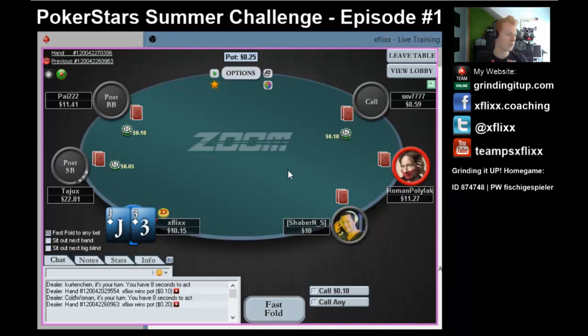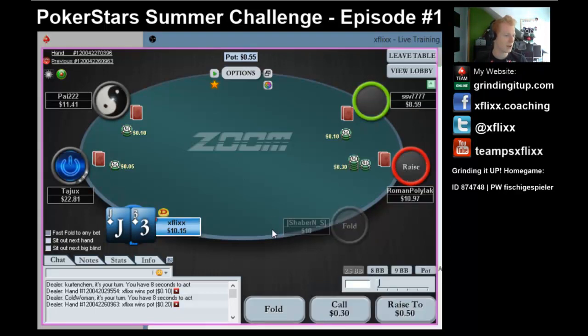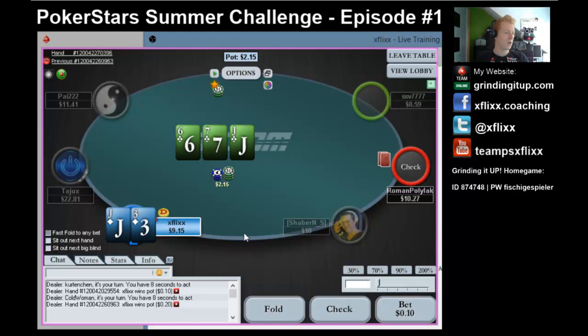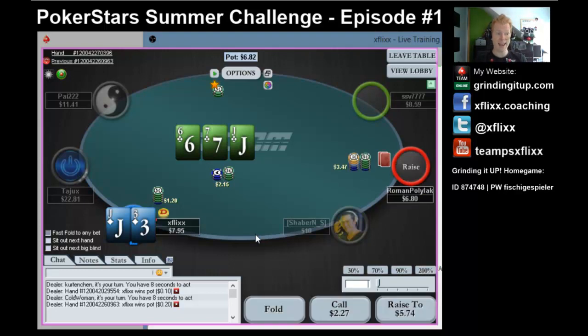Hand number two: Jack-3 suited. Suited jacks are wild today! Recreational player limping under the gun, and I'm going to just 3-bet - I want to have some fun when doing these challenges. We 3-bet with Jack-3 suited, maybe it works, who knows? He calls. So certainly we're going to c-bet this flop, which is a great flop for us - we have top pair! He check-raises.